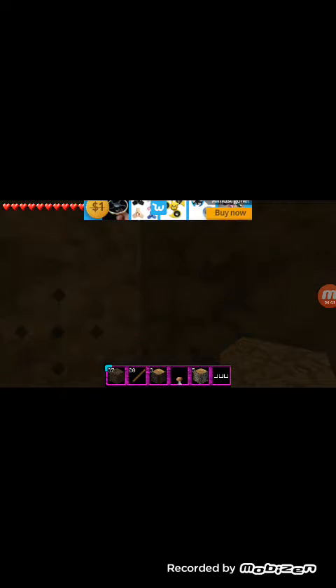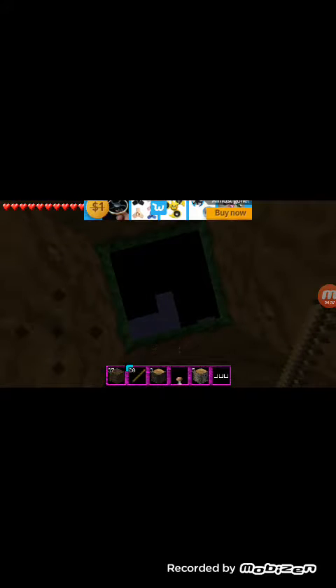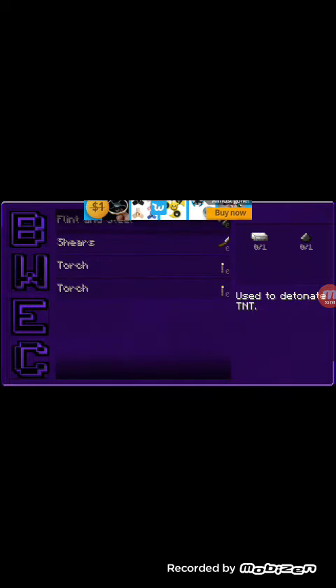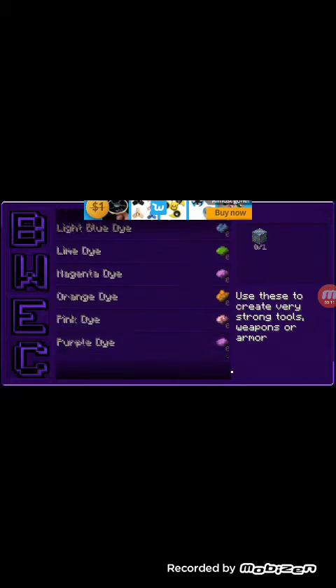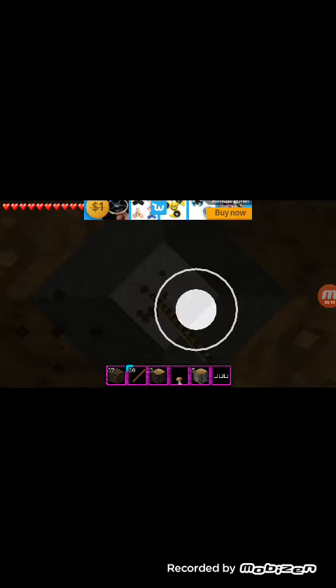Okay guys, so it is now nighttime. I'm going to get a little bit of light here. I did figure out how to craft stuff — just go in here and you can make it. I haven't figured out how to make weapons yet, so that's kind of bad. But right now I'm just digging down and I'm probably going to make a little starter house down here, because I don't know if you can even make beds.